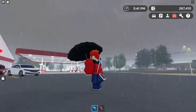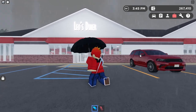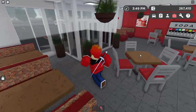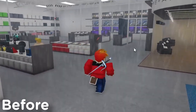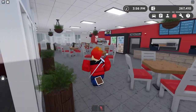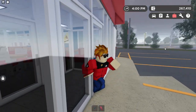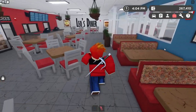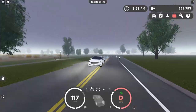The final thing we're going to check out is that it no longer rains inside buildings. If we go into the building, it is no longer raining inside. It was quite interesting when it used to rain inside, but now it's fixed. If you go back outside it is raining, and if you go back inside it is no longer raining — so that's a pretty cool fix.